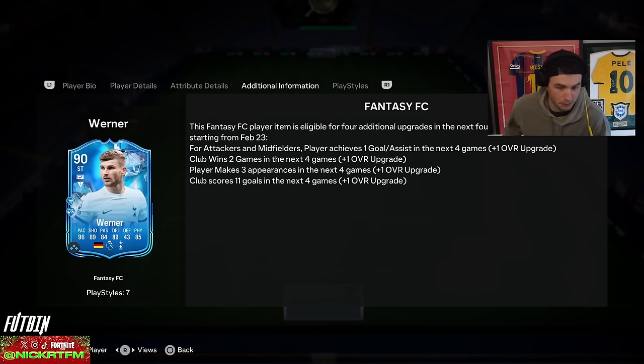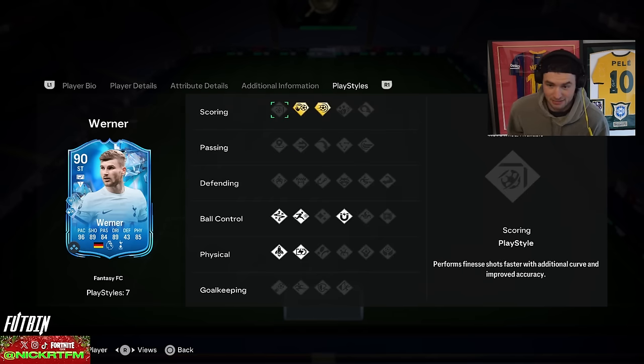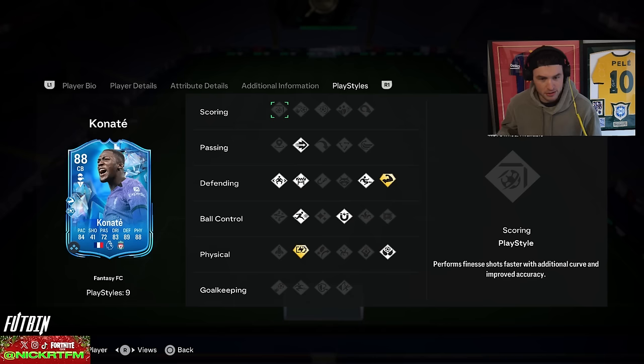These aren't just overall upgrades — they're informed upgrades because he got plus two on passing and physical. Who knows, the next one might be shooting and dribbling. That's crazy. Timo Werner is looking like one of the better SBCs to complete. I'm also curious about Konate — he probably got something in areas we don't care as much about. I'm going to EA's Twitter right now to check his specific upgrades.